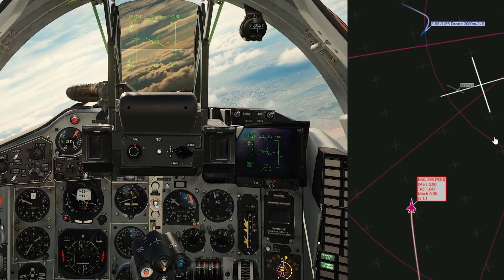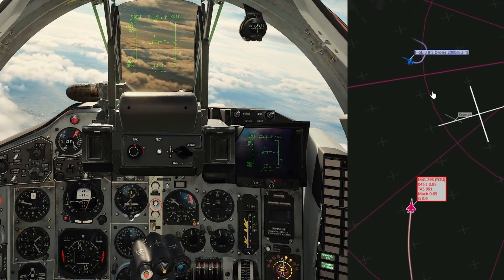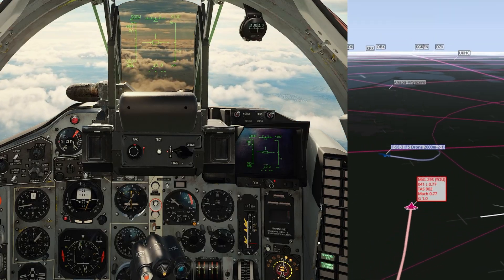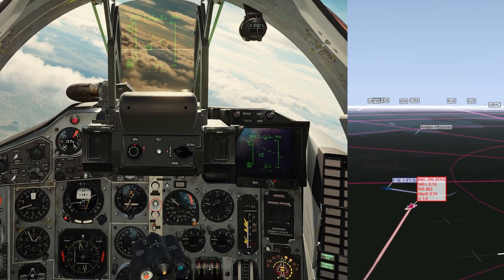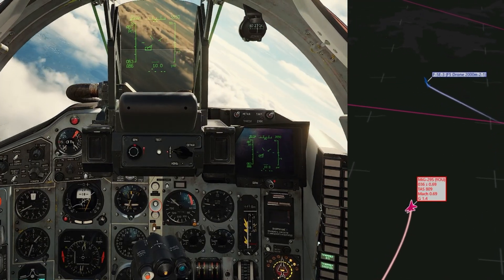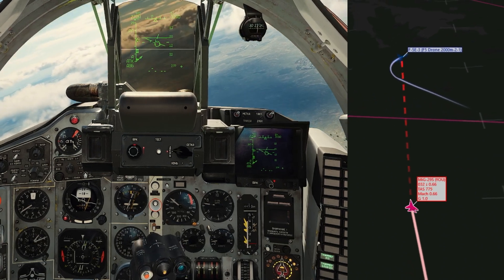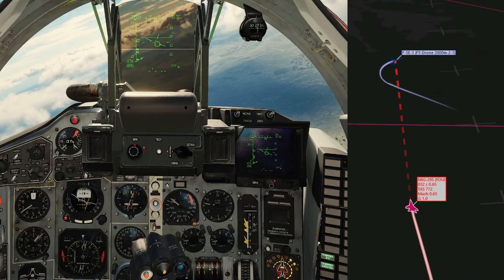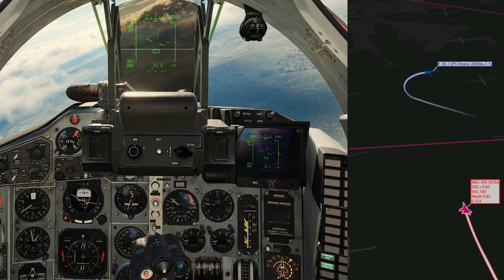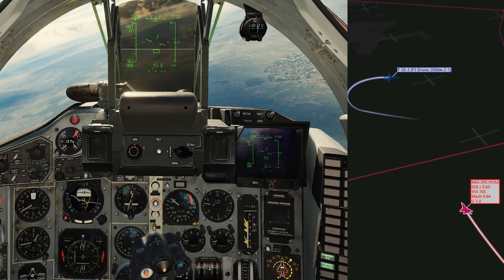AWACS is telling me the next target is in front of me but on the deck below me. My altitude is 4,300 meters — 4.4 kilometers — and the enemy target is on the deck. I've lowered my radar to minus 2, minus 3, minus 4. I'm scanning around looking for the dash, and there he is — there's a lock. The MiG-29's radar is notched more easily than that of a Flanker. He's in a notch, which means I won't be able to lock him.